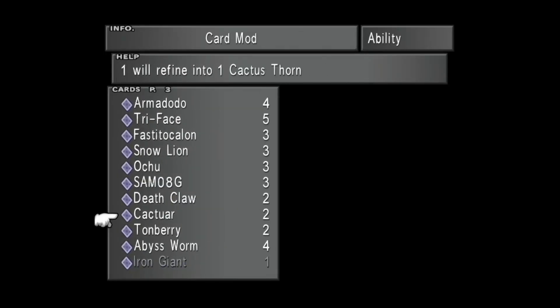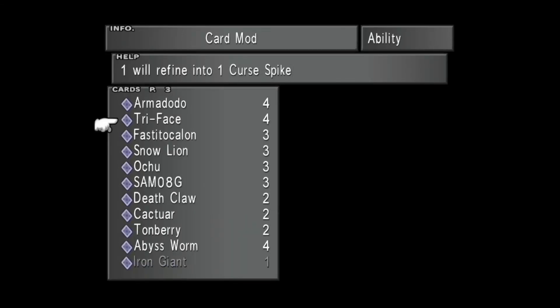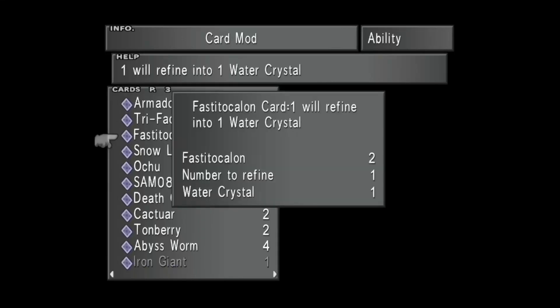At level three: Curse Spike to get Level Question Mark Death - that's a good one. The Samoy G card gives Running Fire, which is a really good one. And Fastitosalon - I think I'm saying that correctly - let's get that one there as well.